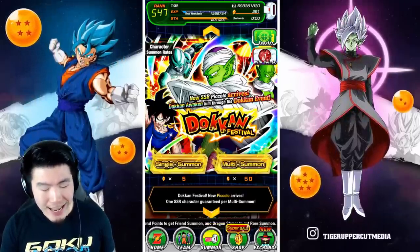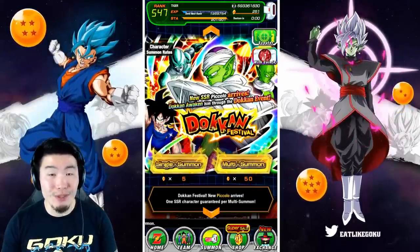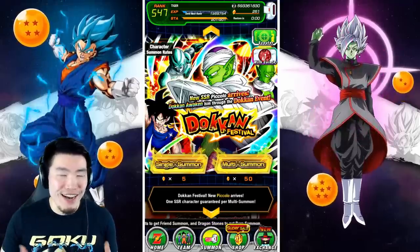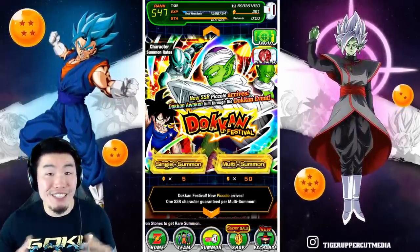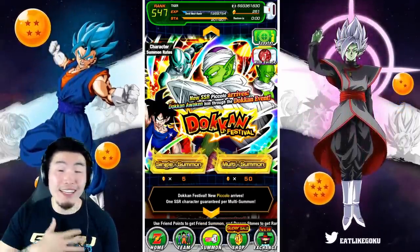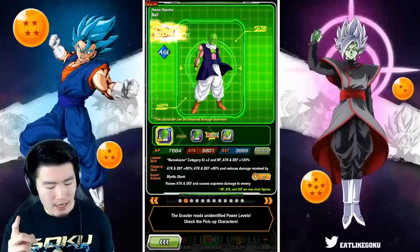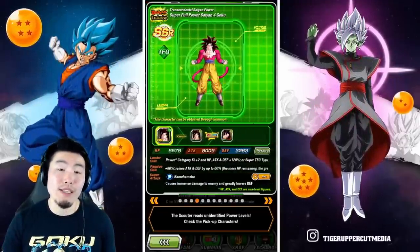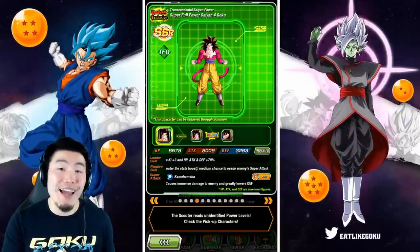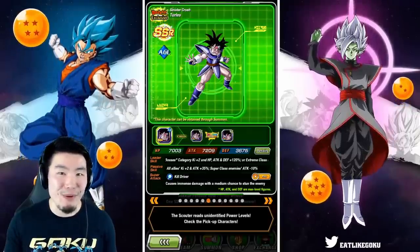The Namek Transforming Goku was added to this banner — he was not available on the JP banner. I think Bandai knew that nobody would summon if it stayed the same, so that was a smart and very appreciated move. They also added Full Power Super Saiyan 4 Goku to the banner. Otherwise all the other units are exactly the same as the JP banner, but this is significantly more hype now.